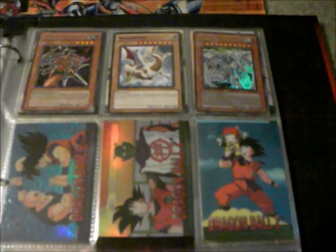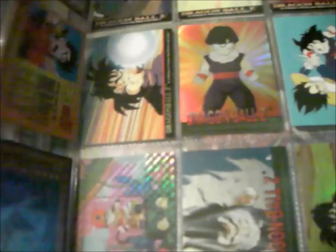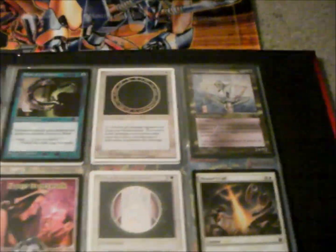Up here we got some Dragon Ball cards if you're into that. A bit more stuff — Super Gaia, Rare, Common, and the Gohan page, if you remember that. Magic the Gathering stuff, if you're into that — I'm not really anymore. Just a quick look, it's not much good stuff to show you. So yeah, that's it for the Binder.